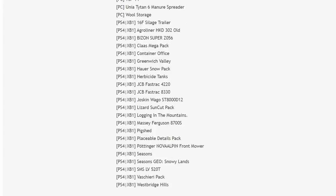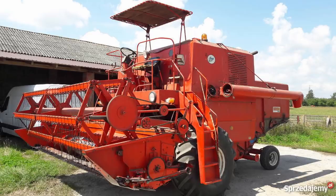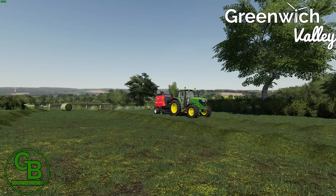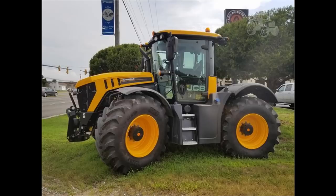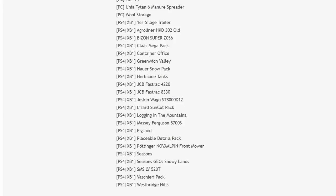On the PS4 and Xbox One side it's a big list too. We have: the 16 Foot Silage Trailer, Agro Liner HKD 302 Old, Bison Super Z056, and yes — the Class Mega Pack is also in testing on PS4 and Xbox One. If this comes out, it'll be the first Class modded version on consoles — very exciting. It also includes a Dominator. We also have Container Office, Greenrich Valley is back in testing, Power Snowpack with no release date, Herbicide Tanks, JCB Fast Track 4220, and JCB Fast Track 8330.